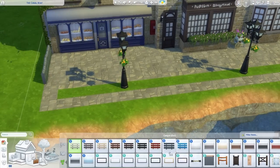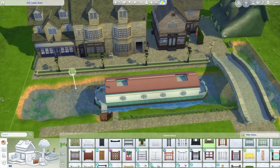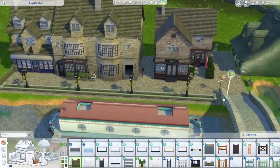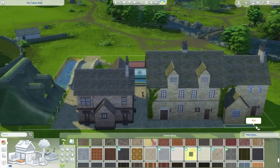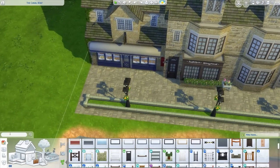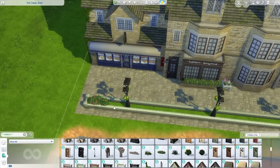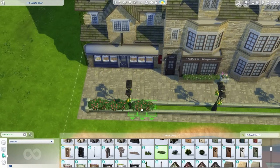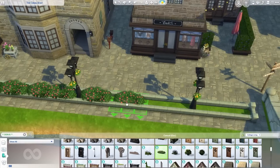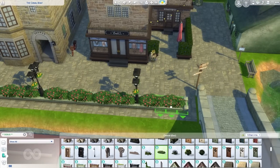Now obviously this was my baby brain, because I'm building this right now with this clear blue water, which is not going to stay — water is not that clear in a canal. In the end I do make it a darker, more natural looking colour, and yeah, you wouldn't be able to see the foundations or stilts anyway, so I do change that.